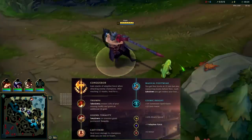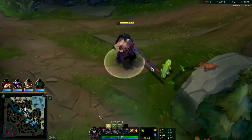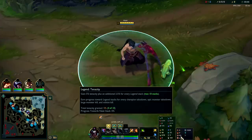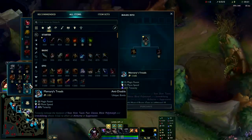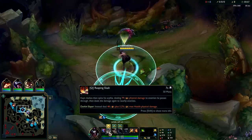Gonna be showing you the power of Kayn here in Preseason 13. He's in an insane spot because of green jungle smite giving you tenacity and a shield — it makes it so you don't have to go for Merc Treads even if you need tenacity. Lucids are still incredibly powerful for Kayn, putting his abilities on lower cooldown when his Q is his main source of damage.